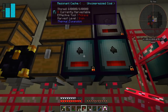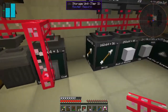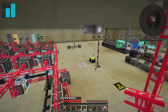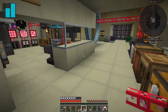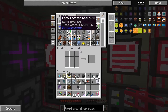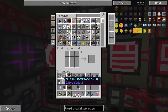The next thing I'm going to look at is this uncompressed coal — I've got stacks and stacks of it, about 1.6 million uncompressed coal — that's blocking up the system. What we can do with this is make diamonds or carbon nanotubes. So that's the goal for today. The first thing we're going to do is also get some autocrafting going.